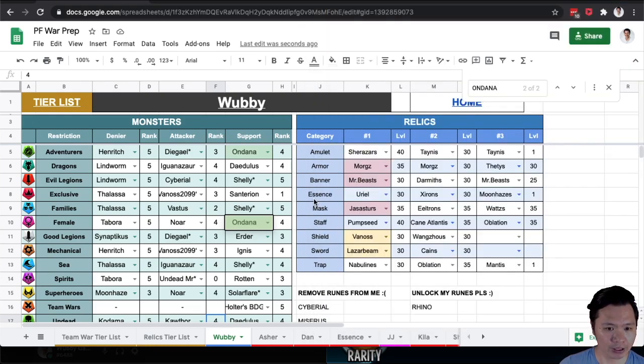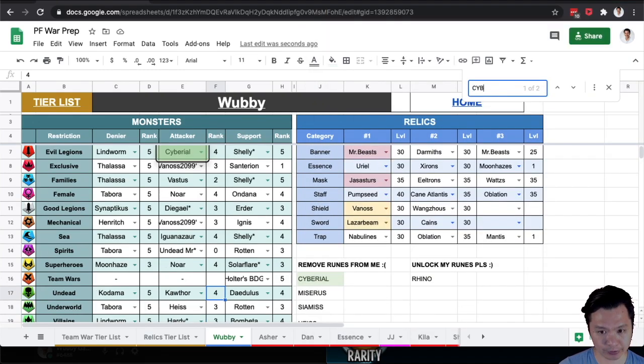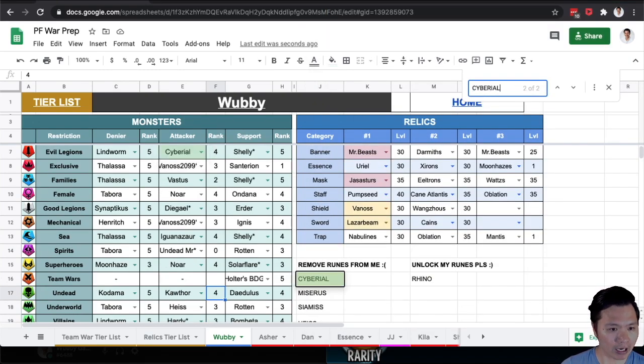Siberial appears once only in Evil Legions. I will always use Lindworm or Shelly over Siberial, and while I might want to use Siberial as an attacker in Metal, I have Vanos — so I'm always going to use a rank 3 Vanos over a rank 4 Siberial. Siberial is going to be one of the monsters I take runes off. She served me really well, but her time has come to an end.